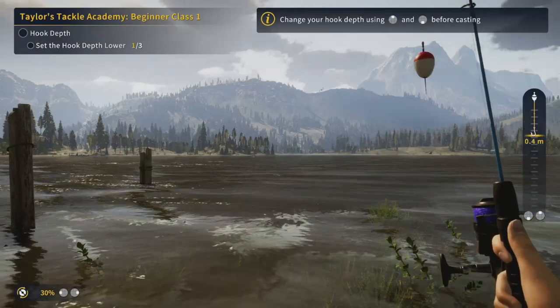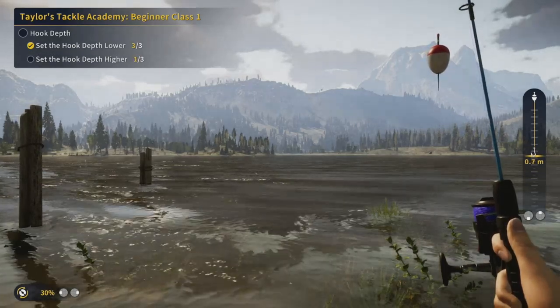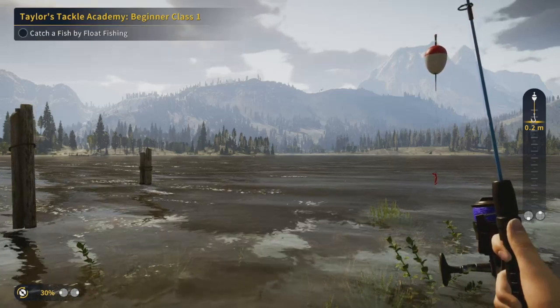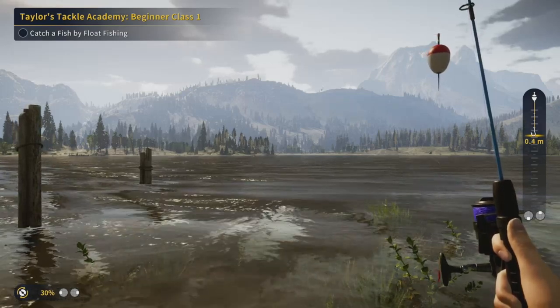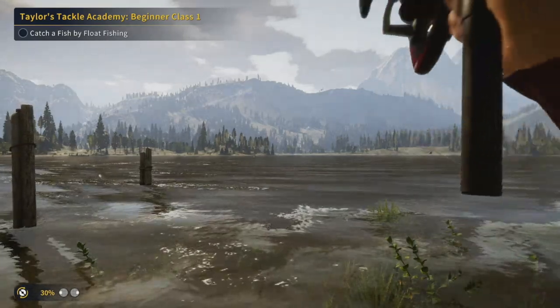It looks like we just need to set the hook depth lower three times and then move it back up. Yeah, that was pretty simple — we figured out how to lower and raise it depending on what we're fishing for. Now we need to catch a fish by float fishing, so let's go a little deeper this time, set it to one meter, and get it cast out.